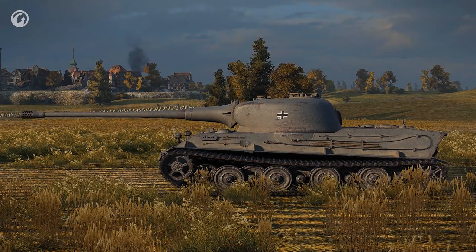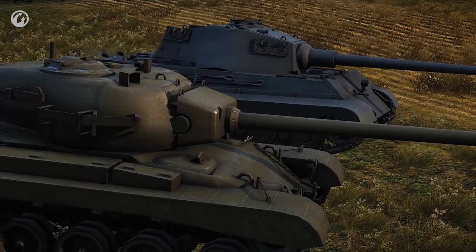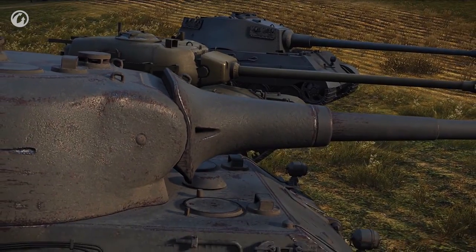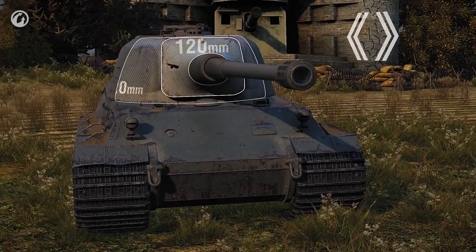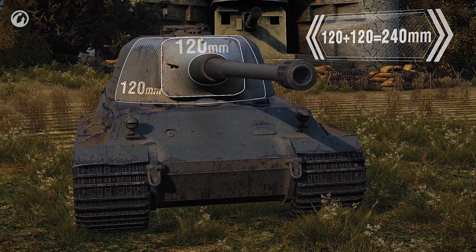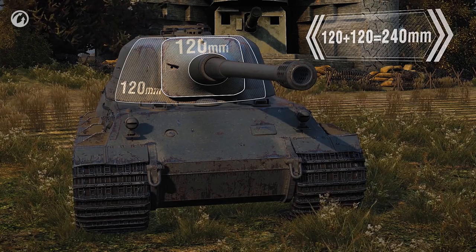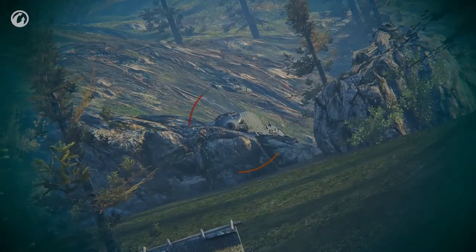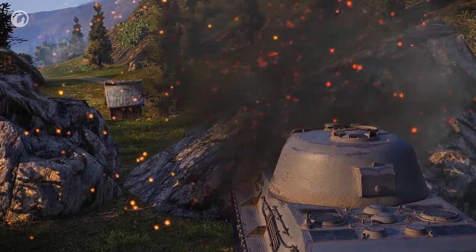Prospects would seem bleak if it were not for the 120-millimeter gun mantlet. While all tanks have mantlets, the Lowe stands out — its mantlet covers the entire front of the turret. The sum of mantlet and turret armor gives a thickness of 240 millimeters, making it incredibly hard to penetrate. If you manage to hide the hull, the German tank turns into a real unassailable fortress.